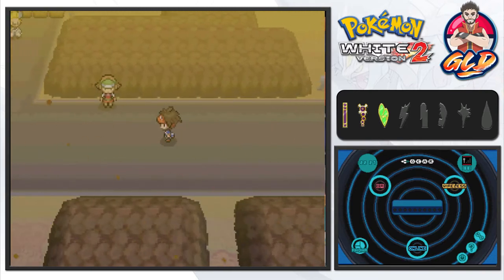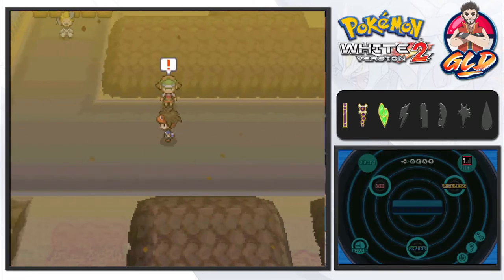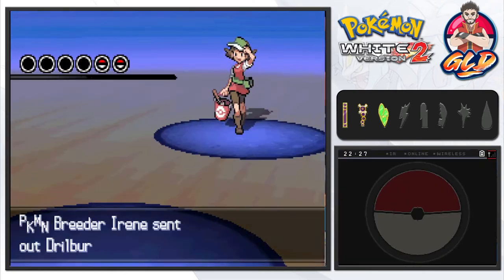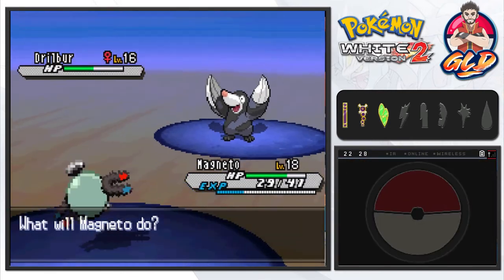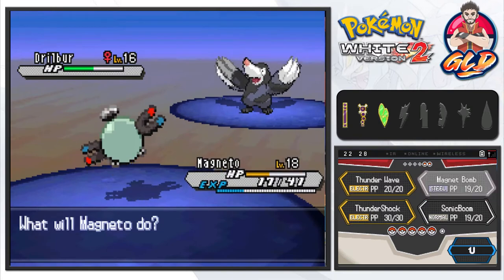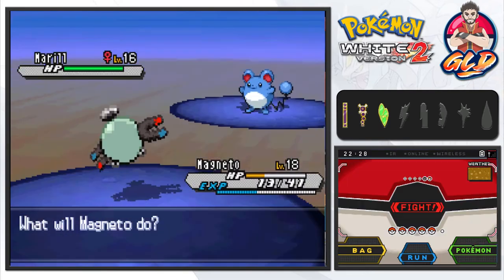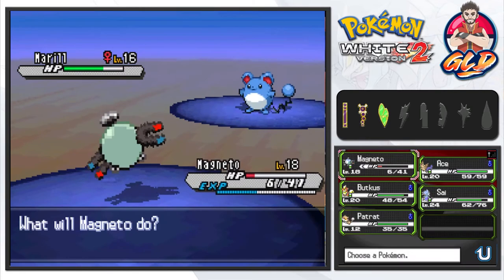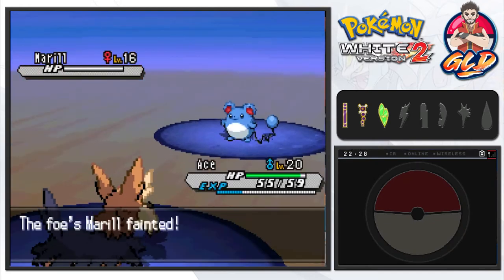We switch to Magneton, which is immune to sandstorm as a Steel-type. A Pokemon Breeder comes out with a Drillbur — we have moves to beat it, and it's super effective. We use Sonic Boom but miss with accuracy, then go straight to Magnet Bomb since it never misses. Marowak comes out next but Magneton has lost all accuracy, so we switch.